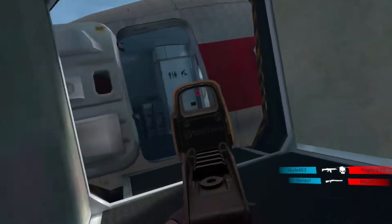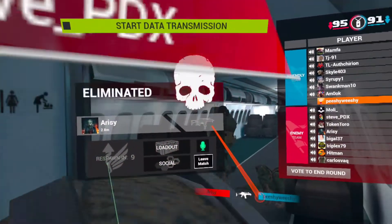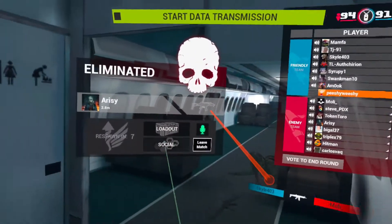The cool thing about sliding is that in order to slide, you actually have to crouch in real life. Jumping, on the other hand, you have to press down the right stick button instead of actually jumping in real life, which I think is better than if you actually had to jump.